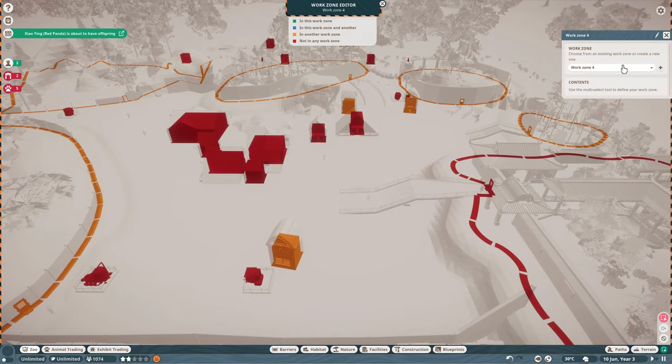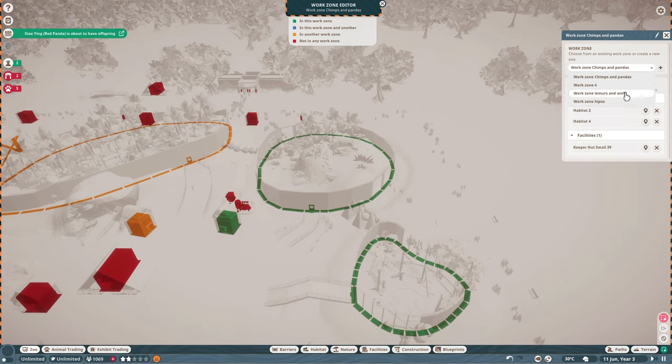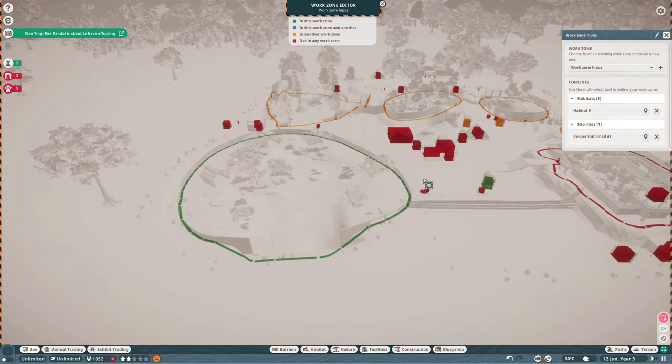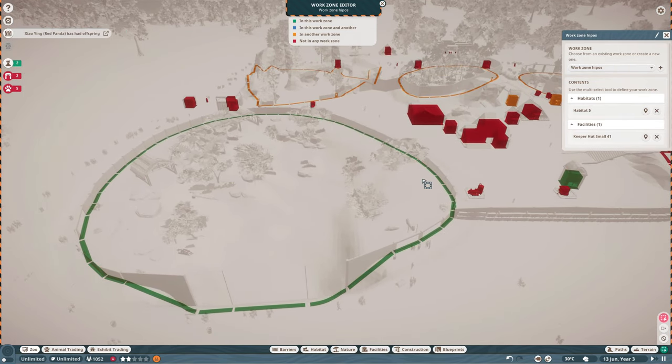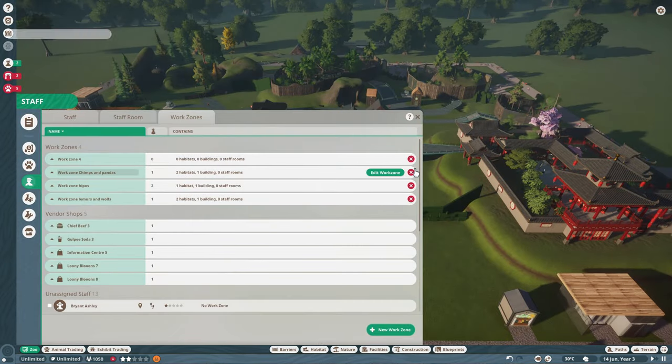Hello my fellow gamers and welcome once again to parafilosofvideos. Today we are back to Planet Zoo for a video about keepers not feeding animals properly. I am going to show you how to solve this problem and how to fix it yourself using work zones in the most efficient way, even saving some money in the process.